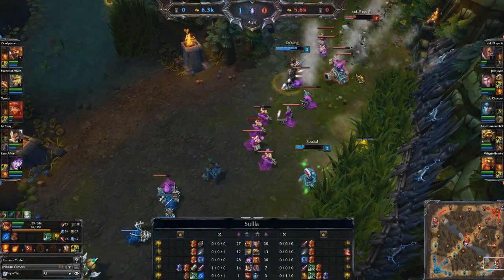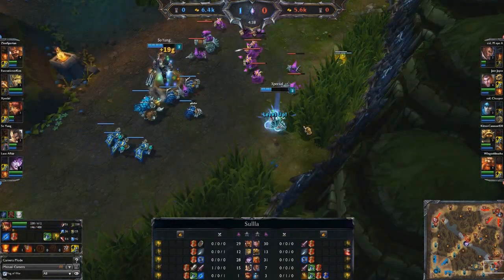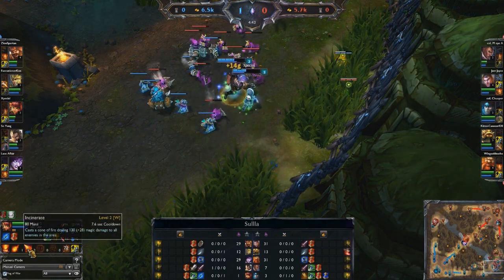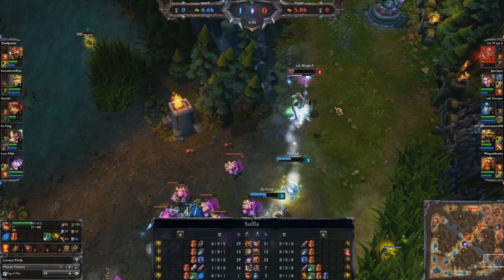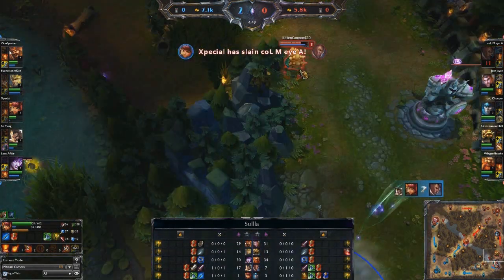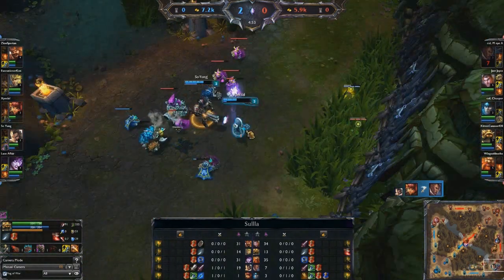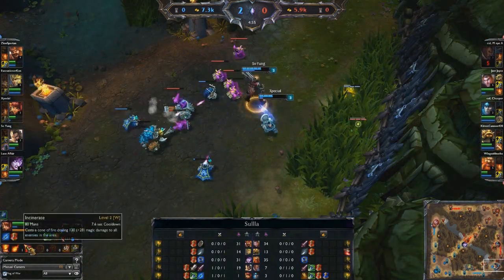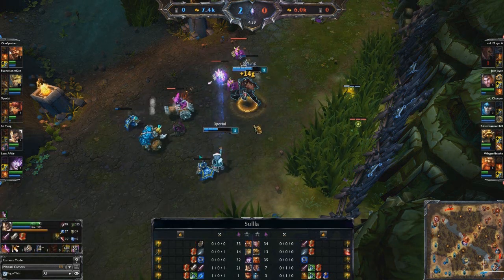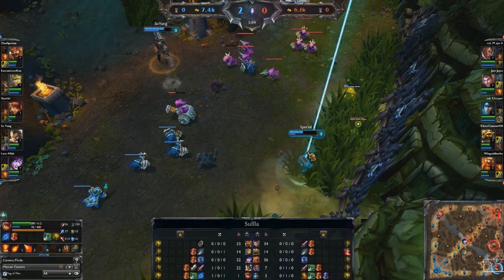There's the stun once again going out on Lucian, forcing him away — he's not going to be able to trade in this 1v2. Support Annie typically levels Incinerate first since it's AoE. Right there is the flash stun, and now Graves is going to Buckshot and pick up the kill. It looked as though Lucian was baiting a Rammus gank, but it just didn't happen. Flash plus W for the stun, immediately followed up by Graves' Buckshot and auto attacks — that was enough to get the kill.